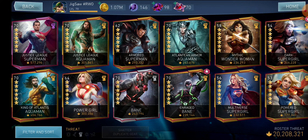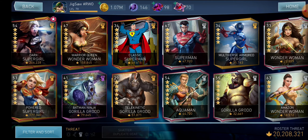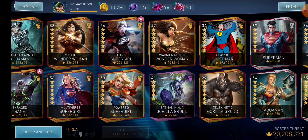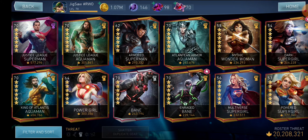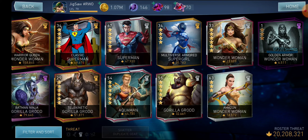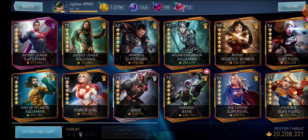That was my top five. I know there are a lot of other great Might characters worth special mentions: Classic Superman, Atlantean Armor Aquaman, Bane, and Justice League Aquaman — they are all amazing and very useful for everybody's roster, especially Classic Superman and Atlantean Armor Aquaman when you first start the game. They are must-haves, but for the top five I believe the characters I mentioned are the better alternatives and the best Might characters in the game.